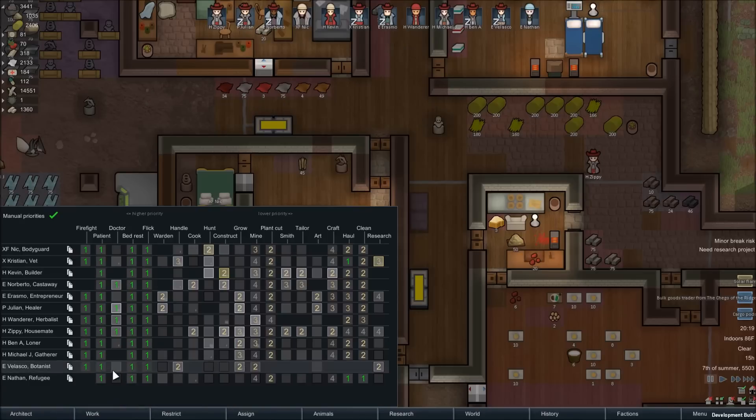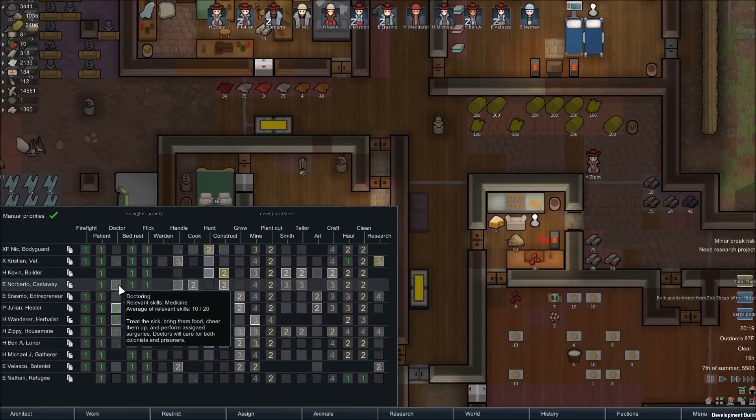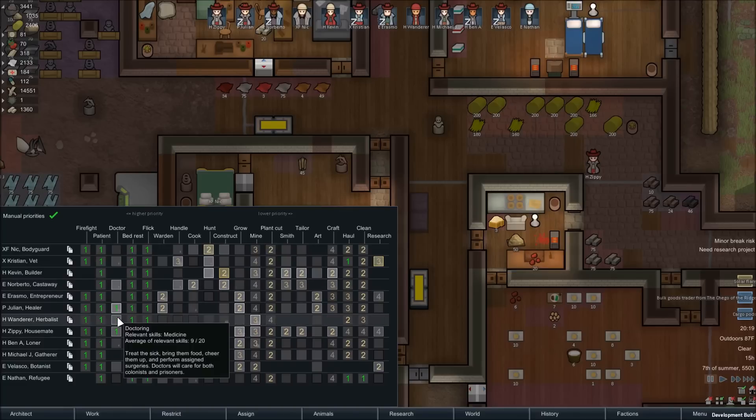It's important to choose your most skilled doctor. Here we can see that Zippy, Wanderer, and Norberto have skills of 9 or 10, while Julian is at 14. You can manually instruct your surgeons by right-clicking and assigning them to surgery, or if you want to do multiple surgeries, turn off all but your best doctor.